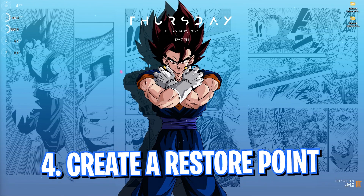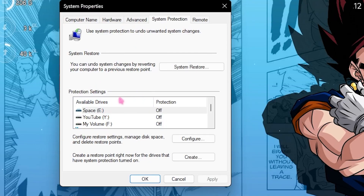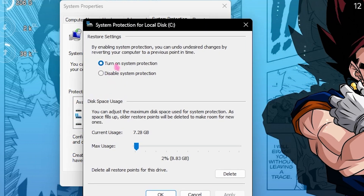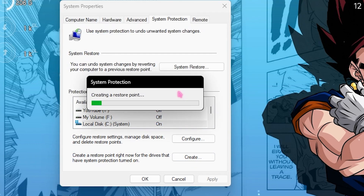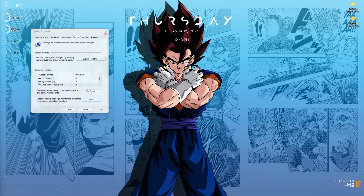Once you're done with that, simply click OK. Step number four is creating a restore point. Search for 'Create a restore point.' In System Properties you will find all of your local disks — look up Local Disk C, click on Configure, and make sure Turn On System Protection is enabled. Click OK, click Create, name it 'Valorant', and simply click the Create button. I highly recommend you not skip this step as it can save your system if anything goes wrong in the further steps.